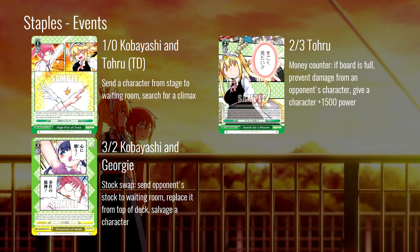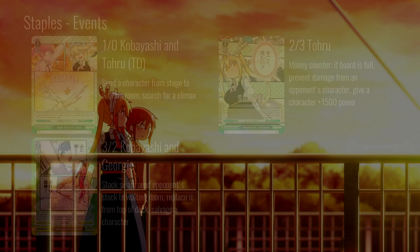Next, the 2-3 Taru: it's a money counter. If you have a full board you can prevent damage from an opponent's character and then give a character 1500 power. In a world where on-attack combos weren't the primary source of damage, I'd say this was a lot better. But in the current meta where most damage is done at the attack step, this is unlikely to shut off a ton of damage. Also, you need a full board for it and Dragon Maid just doesn't hold board like that. There are also other pieces that incentivize getting rid of characters from your board, so this is a hard card to run — I think it's about three or four years behind the times.